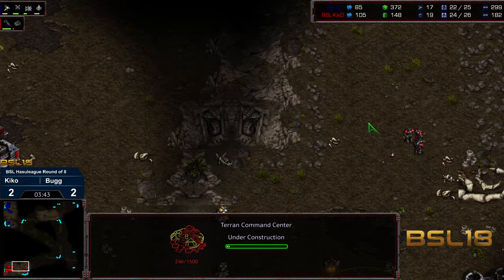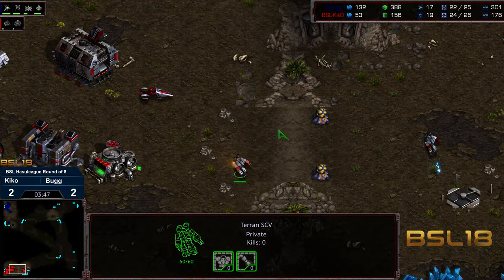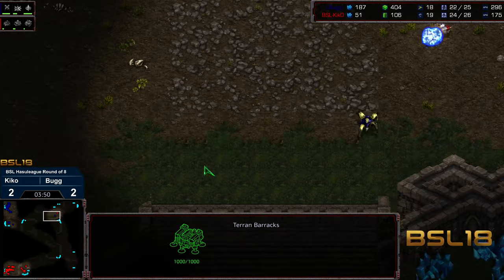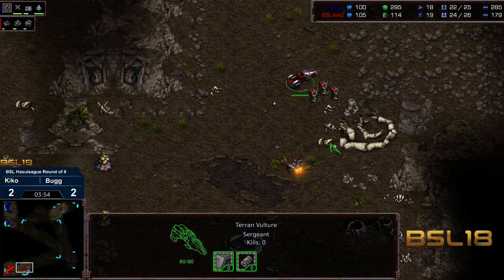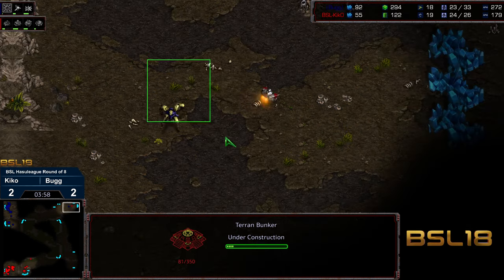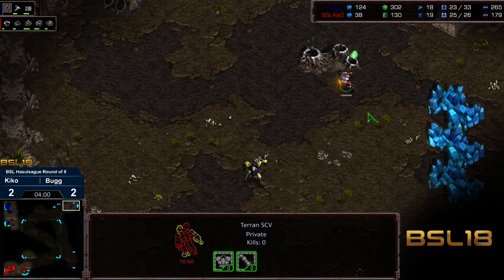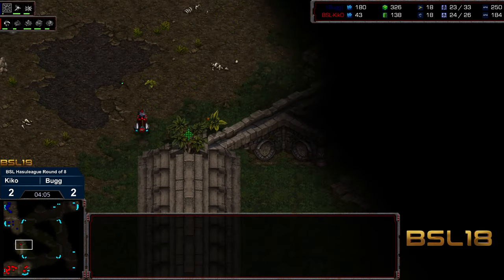Vulture produced, Command Center, and we have the marines out in the front. We're probably going to see a bunker just in case. I do feel like this is where Kiko could cut a corner — skipping that early bunker because of the distance on the map — but it looks like that bunker is going to get constructed nevertheless, especially knowing that it was a Nexus first.